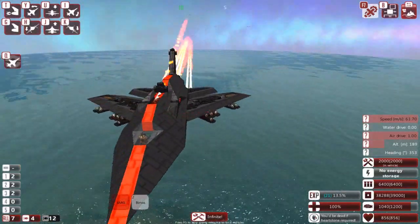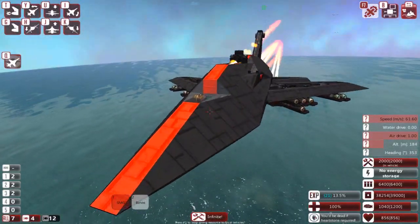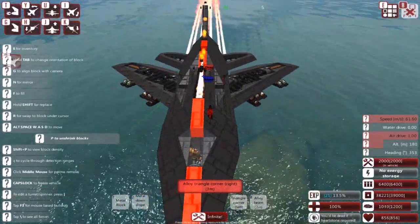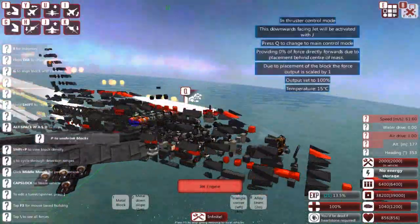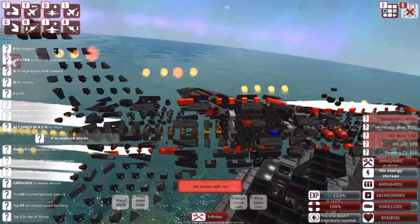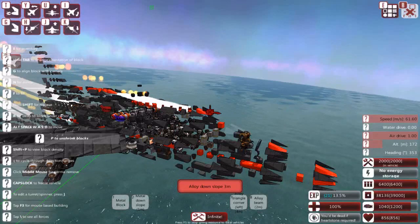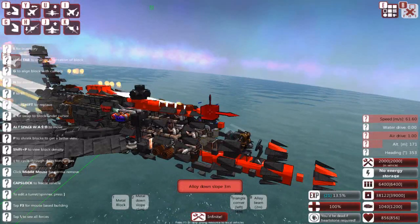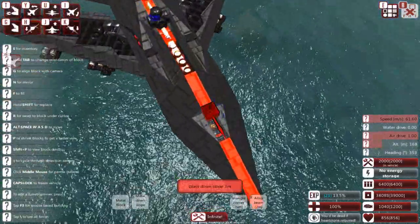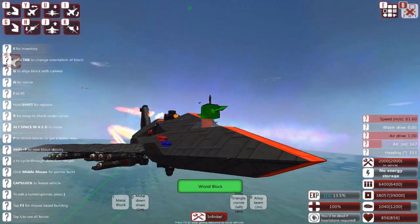The problem with showing this thing is the same as with the chopper — I can't really go inside and show you part by part because the inside is pretty much crammed with stuff, and if I try to put the camera in there you'll see nothing. So I'm going to explain everything from the outside. The cockpit is very simple: it has an advanced weapon controller, a plane controller, and that's pretty much it.